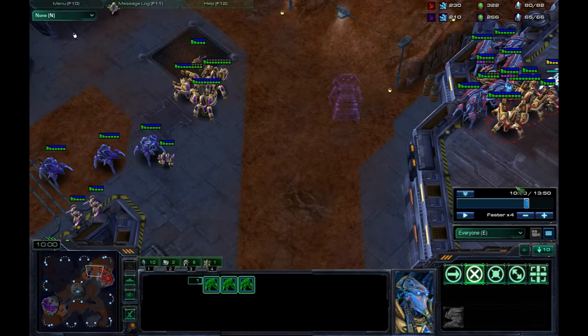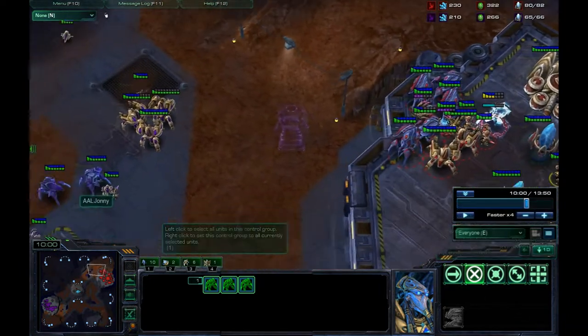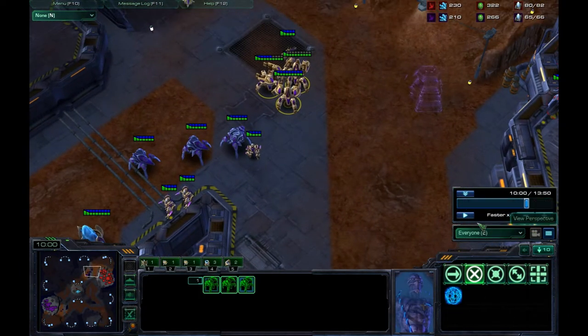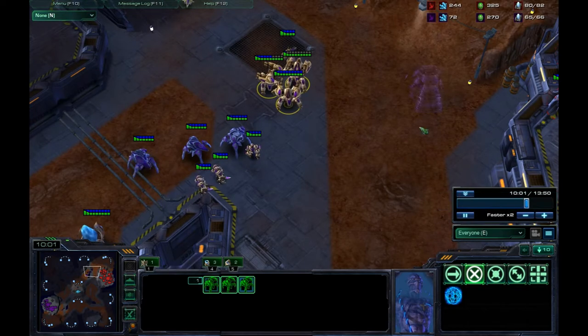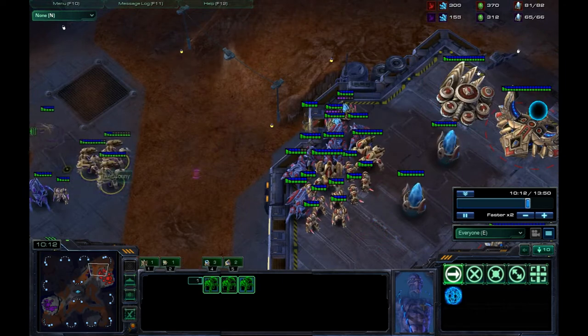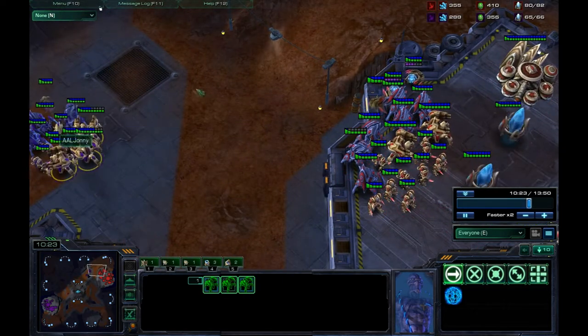You can also kite Zealots if they don't have Charge, since they share the same movement speed. The AI on Zealots is kind of dumb — they'll get in front of each other and mess up attacking one Immortal. You don't want to focus fire because the AI goes crazy and most of them won't be attacking. Kiting is very effective with Immortals — you basically just right-click back, click forward.